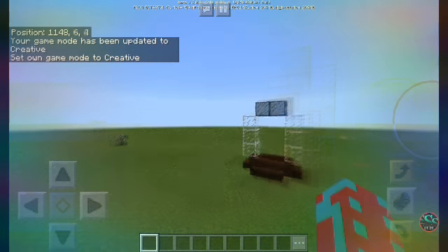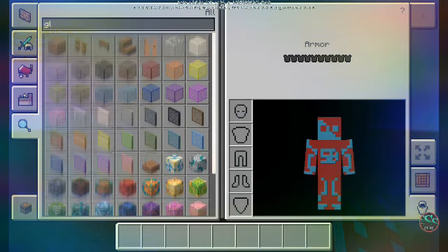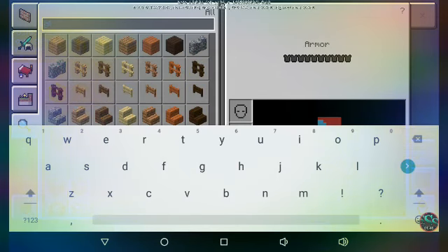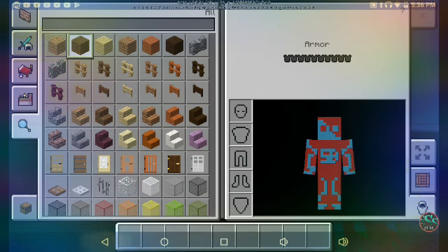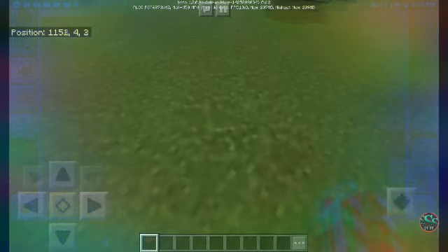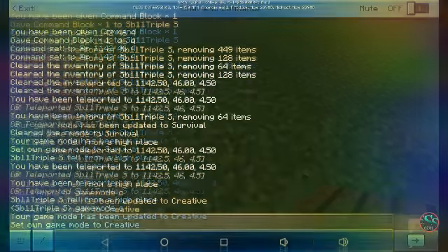Then you get any block you want. I'm just going to use spruce — actually, not spruce, but the block of your choice.